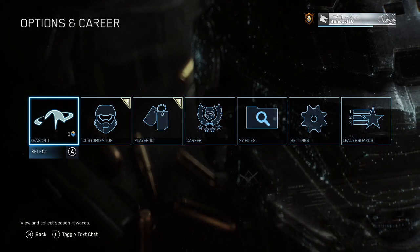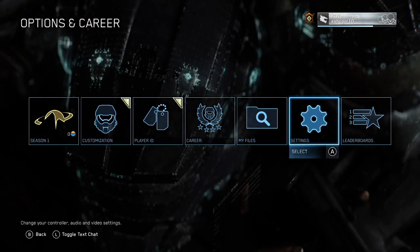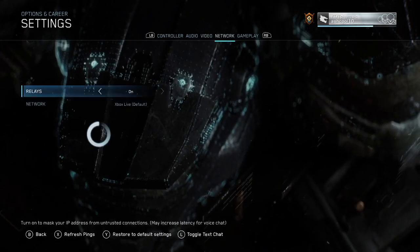It's a pretty easy step. Basically what you want to do is press start, go to options and careers, and go over to settings. Once you're at settings, just right bumper all the way over to network.